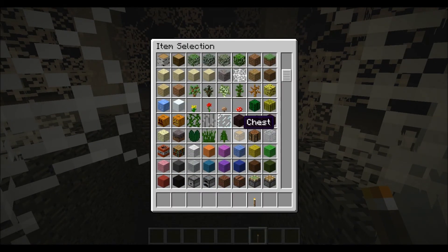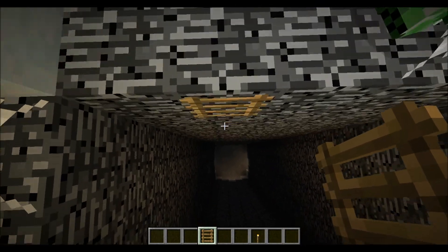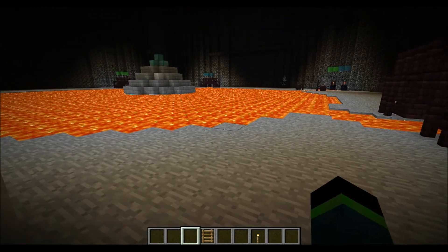You will traverse and possibly even parkour your way down the map over here to the mineshaft, where you need to break the cobwebs and grab some blocks. I'm going to grab some ladders and see if I can do a ladder drop — I haven't really practiced them. Boom — oh yeah! That skill right there: ladder dropping. And this is the final layer of the map.